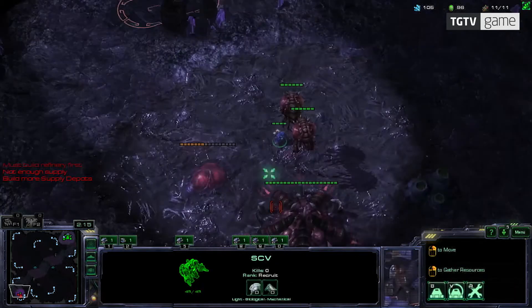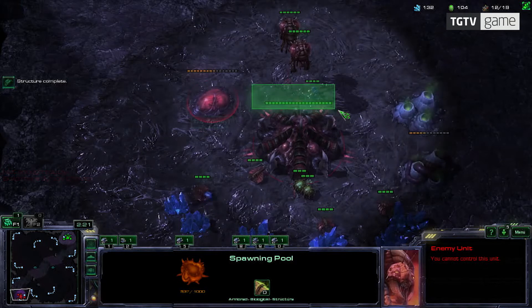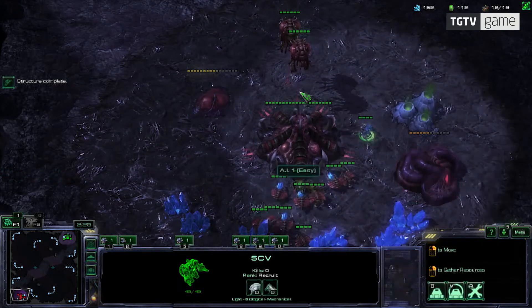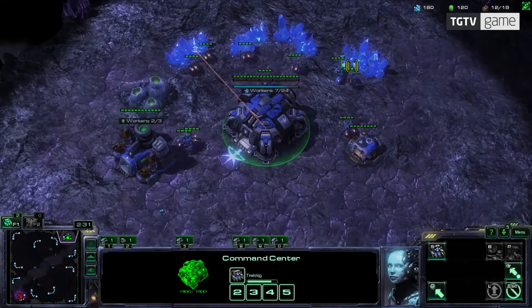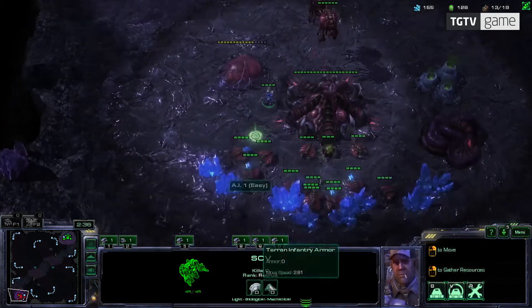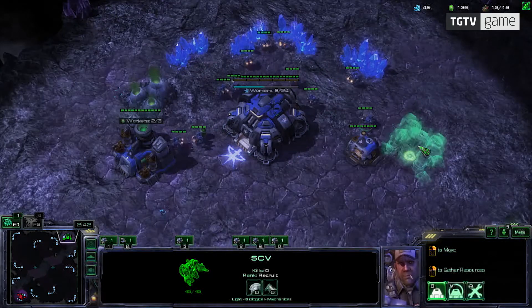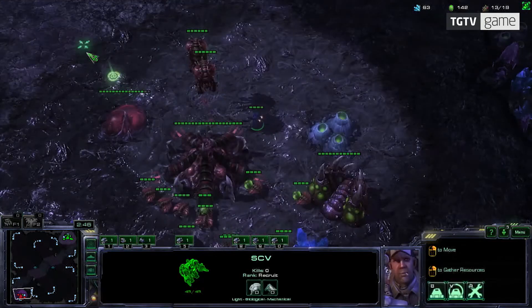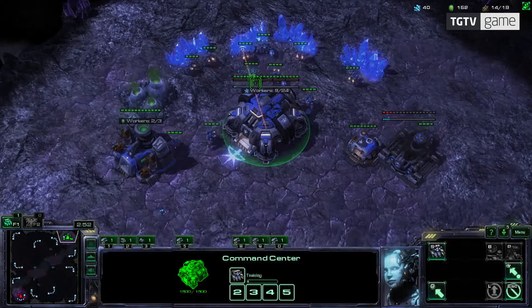I keep building my workers and now I'm scouting my opponent. He's making a lot of drones and he's making something called a spawning pool. I also see he's taking an extractor, which means he can start collecting gas. This information is important for deciding what I'm going to do next. It's very necessary to know what your opponent is doing to adapt your own play style.